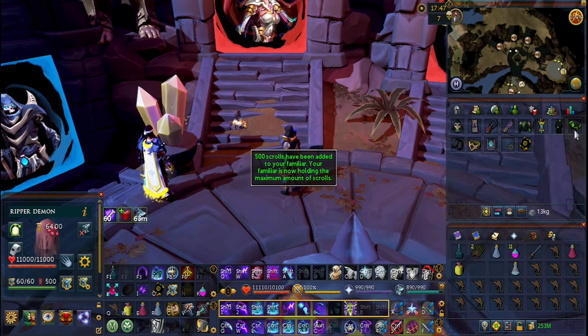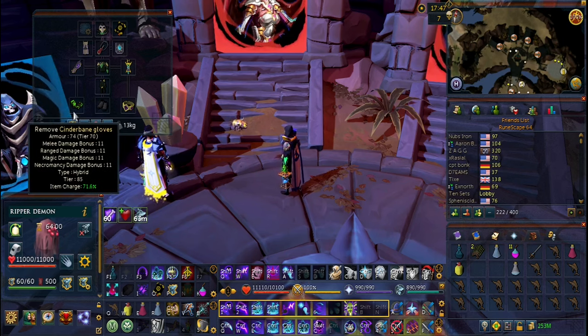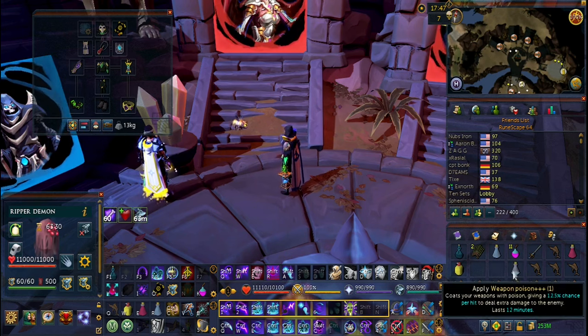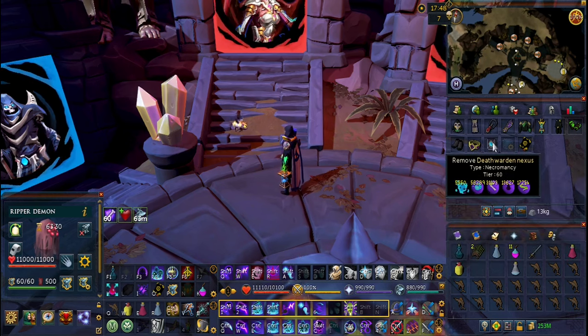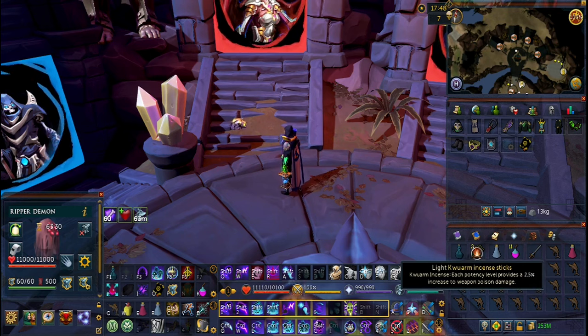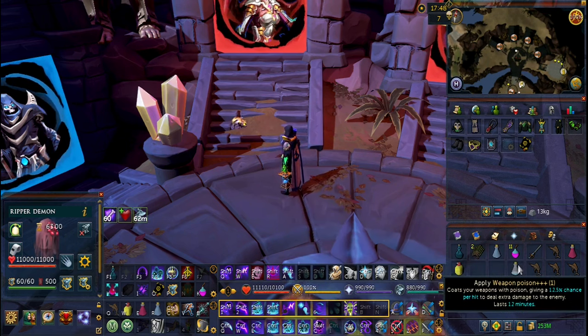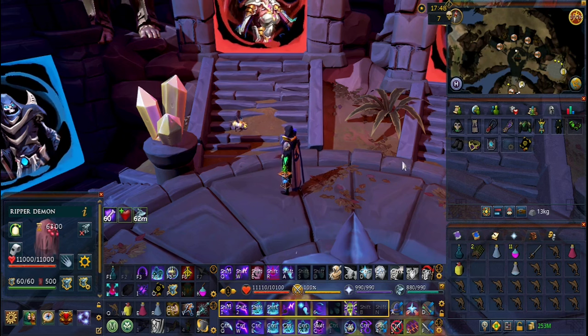The only kind of expensive item you're going to need is cinderbane gloves. If you don't have them, simple fix — after a couple hours of doing this boss you can simply go buy yourself a pair. They're going to enhance your weapon poison, allowing you to do more damage with less input, making this boss even more chill. I've also got a death warden nexus, which is completely free to make and holds all of your ectoplasm and runes. I've also got some quarm incense sticks, which make your weapon poison do more damage. You're also going to have weapon poison plus plus plus in your inventory — do not skimp on this. This is what makes these kills so chill compared to trying to do it without weapon poison.